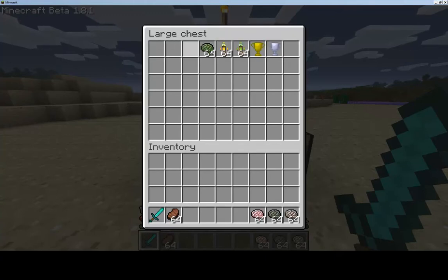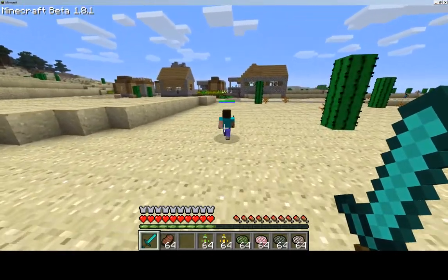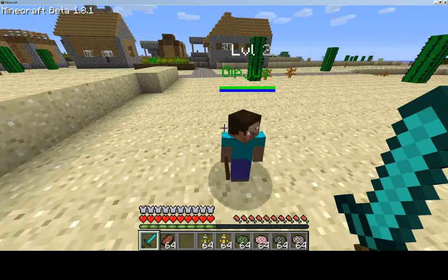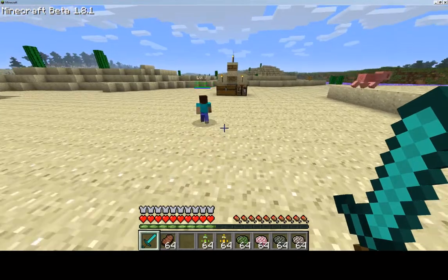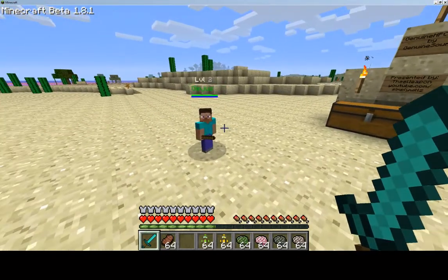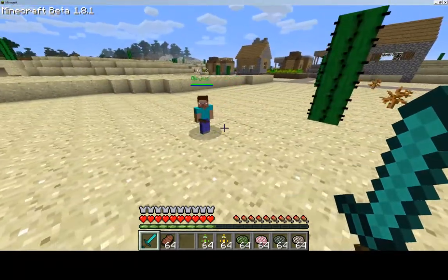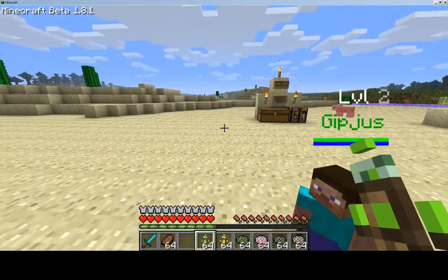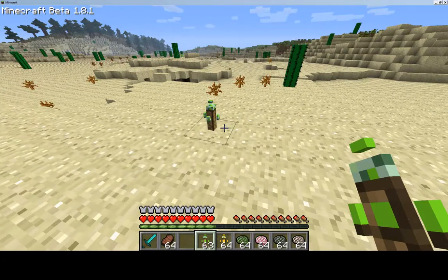I'll keep the trophies in my inventory for now. As you can see, I have a little NPC here named Gypchus, Level 2. These are what we call friends that are part of the mod, and then you have enemies which are zombies but have the same concept. These guys are spawned by totem poles, which I have right here.